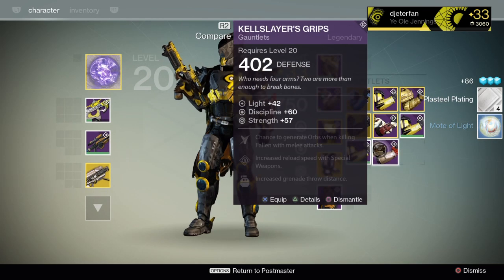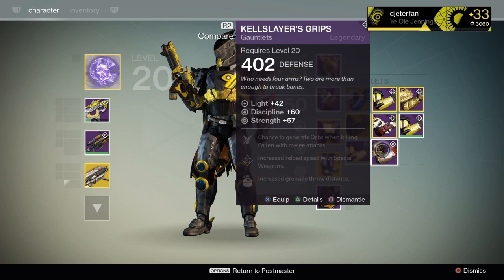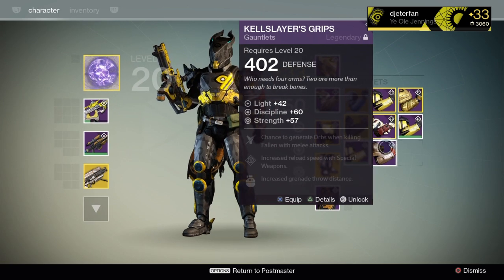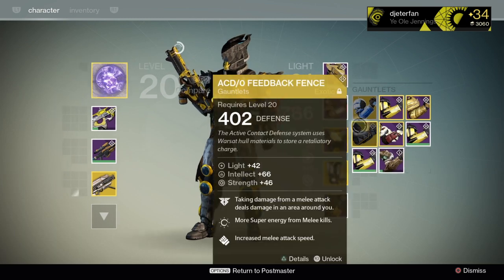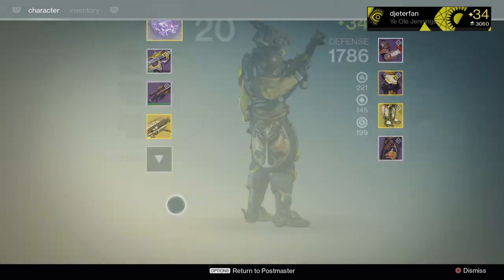Let's check out the gauntlets, because I didn't have these yet. They have some pretty cool attributes - increase reload speed with special weapons and a chance to drop orbs with melee attacks. I'm definitely going to be keeping and leveling those up over the next few days.